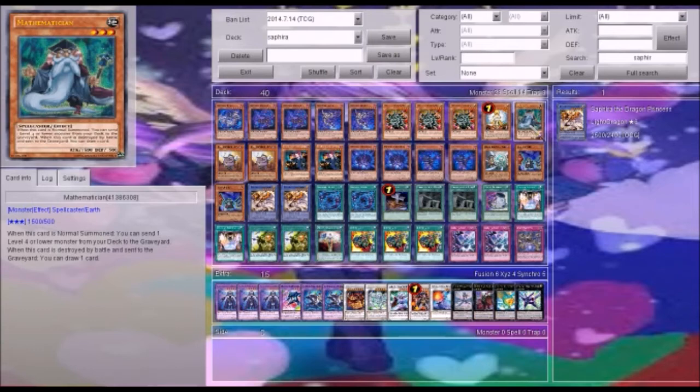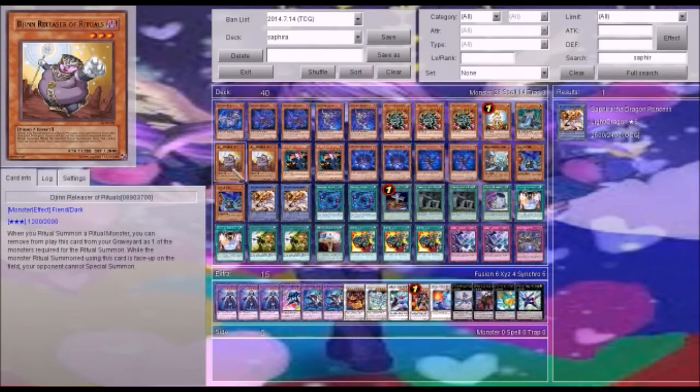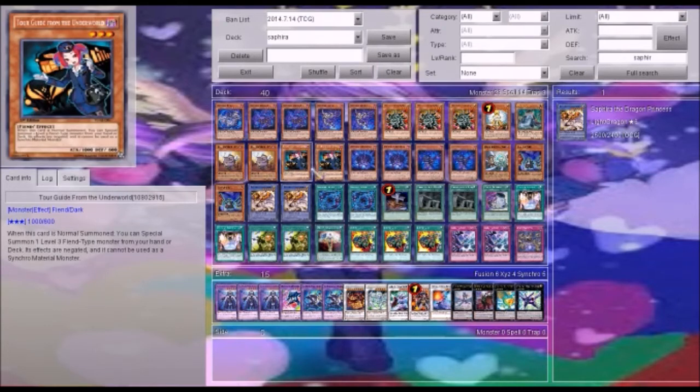Normally if I get Mathematician early, I'll use him to drop the Shadals. If I get him later, I'll use him to drop whatever Djins I don't have. We have 2 Rebeaster of Rituals. This is a card that prevents your opponent from special summoning at all. You can banish this card from the Graveyard as Ritual material for a monster, and then you can summon it up with Kurgat to make some really nice rank 3 plays.